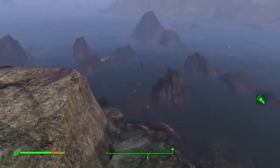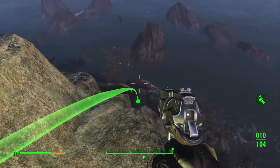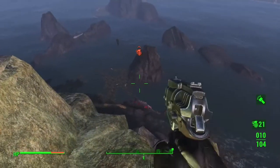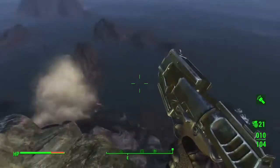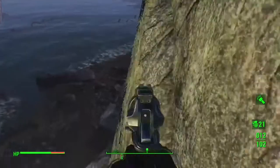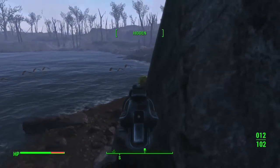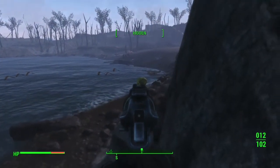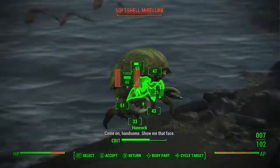Crippled limbs will no longer auto-heal after combat and will remain crippled until healed by a Stimpak — I wasn't even aware they auto-healed after combat, but that's pretty cool. Carry weight: exceeding your carry weight reduces your endurance and agility stats and periodically damages your legs and health. Think of your back. I like that actually — if you're carrying way too much, slow walking to a storage location for too long will make your legs damaged and stuff.